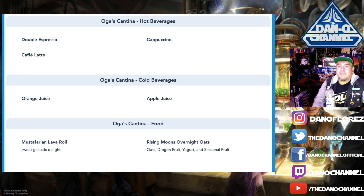Oga's also has hot beverages in the morning: Double Espresso, Café Latte, and Cappuccino. Plus cold juices — Orange Juice and Apple Juice — and food items including the Mustafarian Lava Roll, a Sweet Galactic Delight, and Rising Moons Overnight Oats again. It's kind of funny they reuse this stuff, but it makes sense.